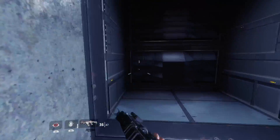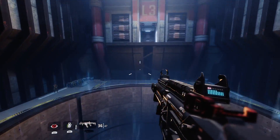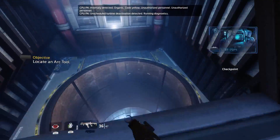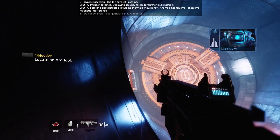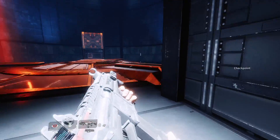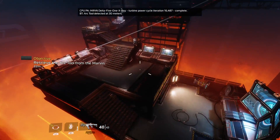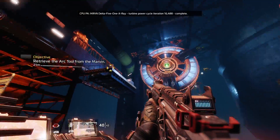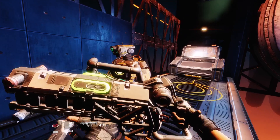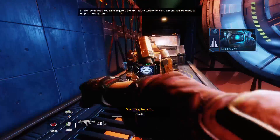Anomaly detected — organic. Robot deactivations detected. Bypass successful. The fan exhaust is offline. Do not be afraid — your jump kit can take that fall. Arc tool detected at 30 meters. Well done, pilot. Arc tool acquired. Return to the control room — we are ready to jumpstart the system.